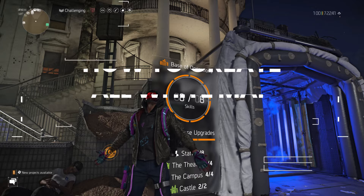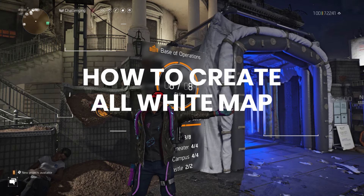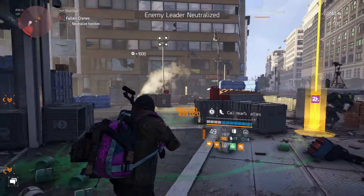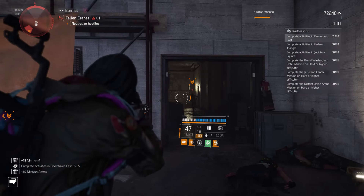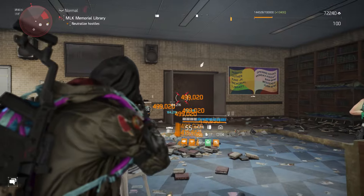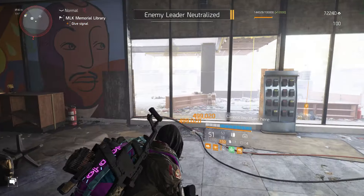To create an all-white map, select a character which is not your main — something that you don't really play on very often. Just set the world tier to Normal, run around and clear control points, remembering not to fire the flare. As you clear the control point, you'll notice the flag will go white.